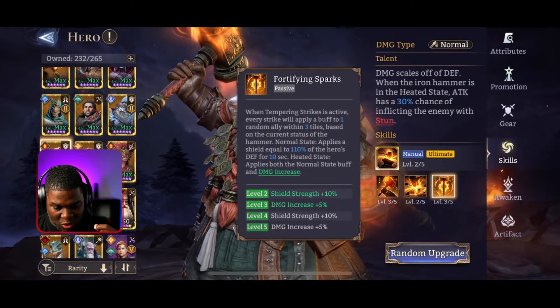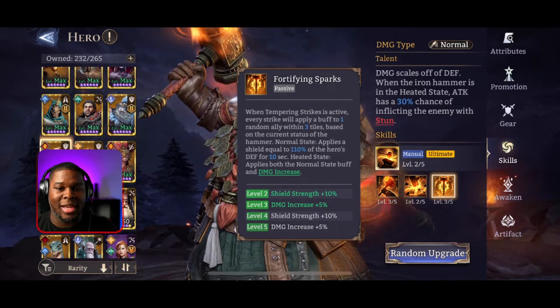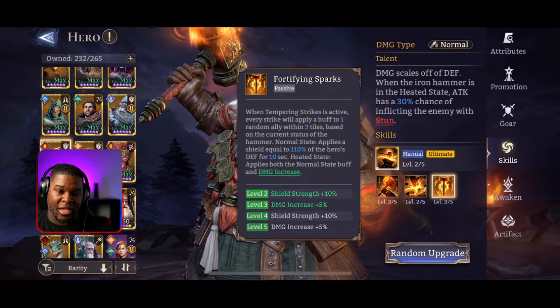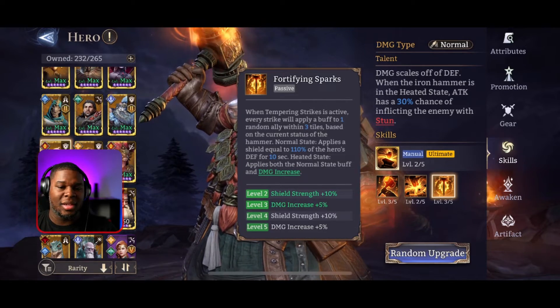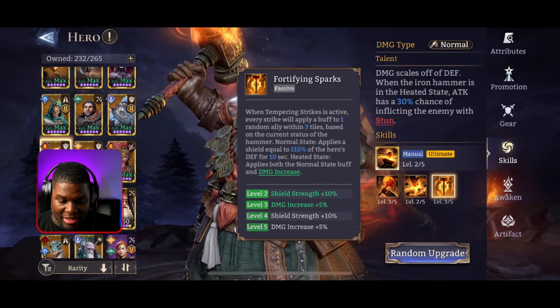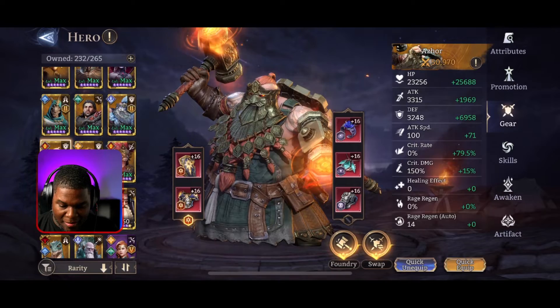Here's the winner - why this guy is so amazing: Fortifying Sparks. I overlooked this. When Tempering Strikes (the ultimate) is active, every strike will apply a buff to one random ally within three tiles based on the current status of the hammer. In the non-heated state, it applies a shield equal to 110% - up to 120% - of the hero's defense for 10 seconds. Right now I have him at 10,206 defense.